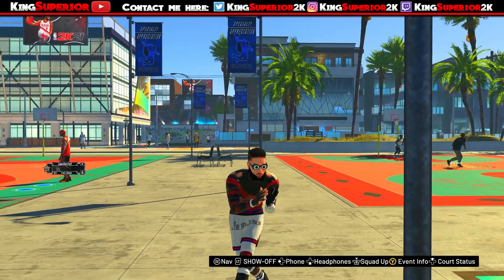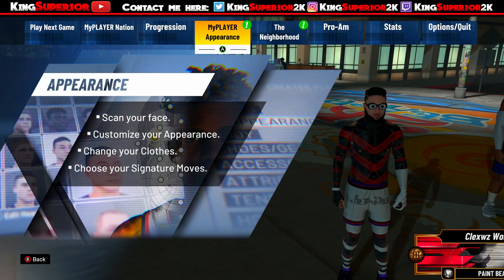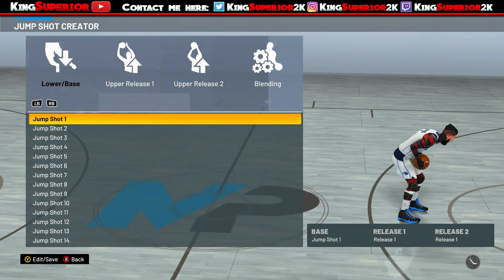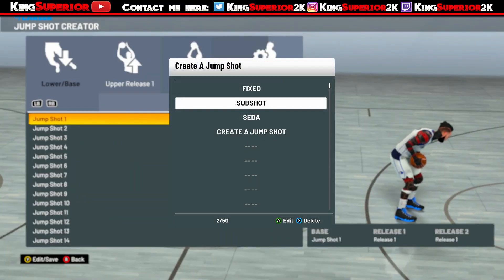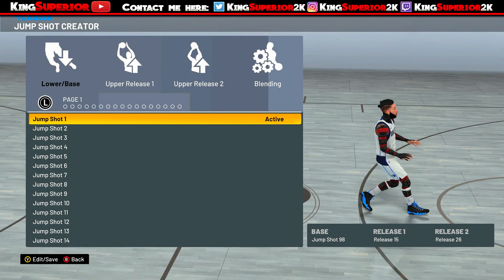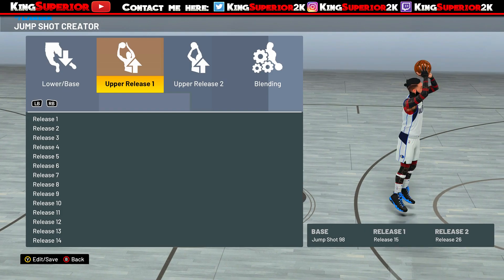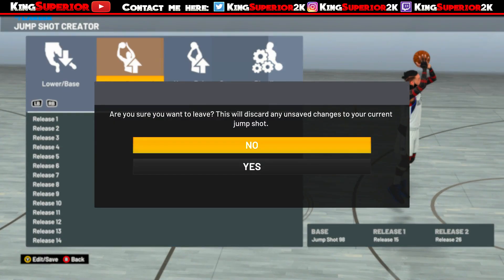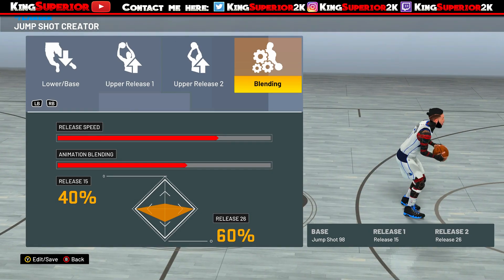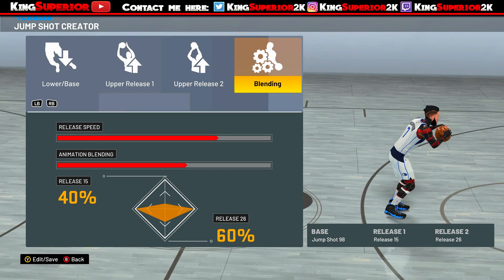Let me jump right in and show y'all my jump shot. This is the jump shot I personally use, and I've been using it since the first month of the game's release, though I've made a change. My base is jump shot 98, release one is release 15, release two is release 26. For the blending, I have release speed at 75 and animation blending at 40 percent to the left and 60 percent to the right.